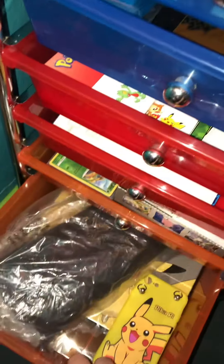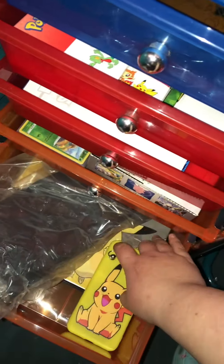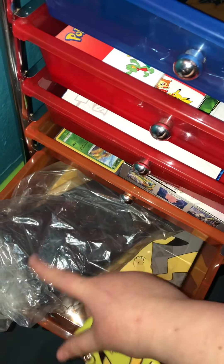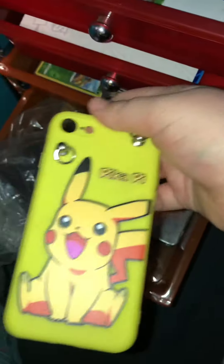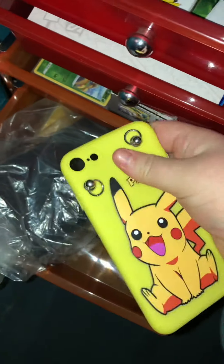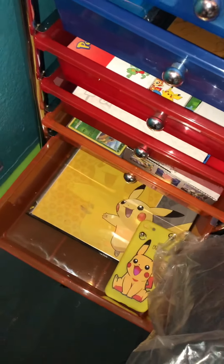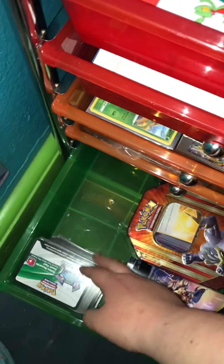Down here is my play mat — it's a vintage one I got for Christmas. I really like it; it has Lapras and stuff on it. I kept a little seal around it so it doesn't get dusty or ruined. And then I have this Pikachu phone case — it's a little bit cheaply made, so it's not on my phone. And then in that binder, I also did a video about it — it's my McDonald's cards in order, all the holographics and stuff.